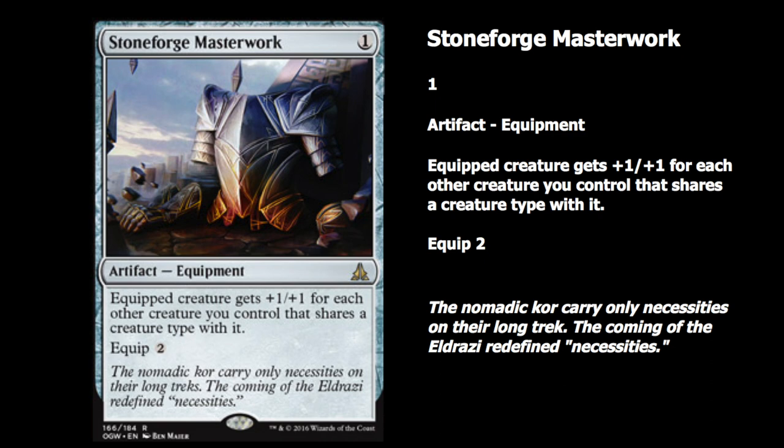You're not supposed to put this on Eldrazi, but I can imagine a Scion deck being viable now because of all the Scions you'd be creating. You could call like Eldrazi or Scion and they would be really big, and then you could create more. But Goblins love this — I think Goblins will be a deck.